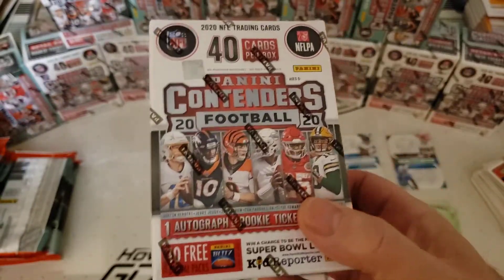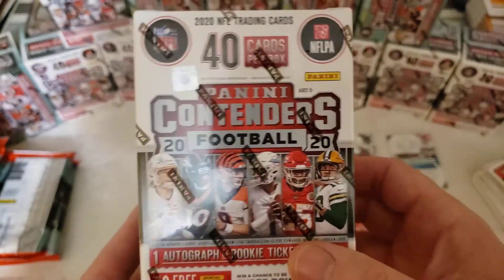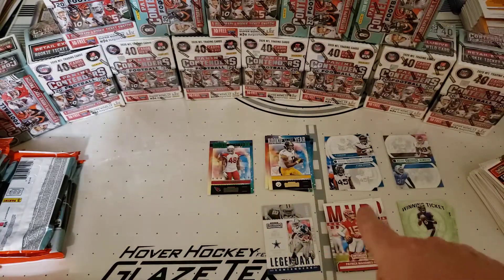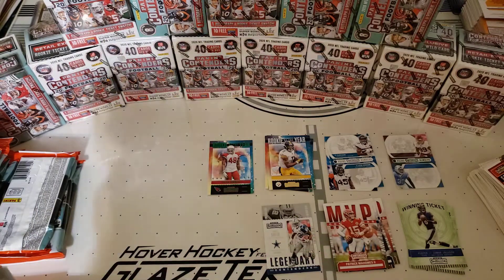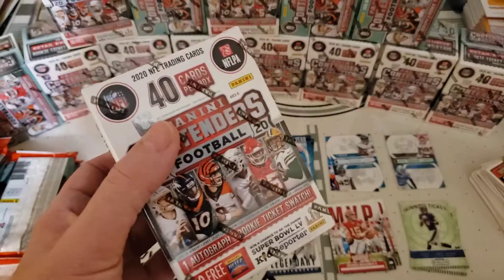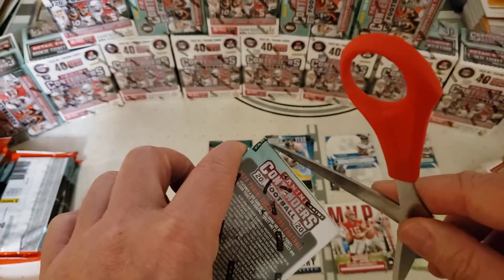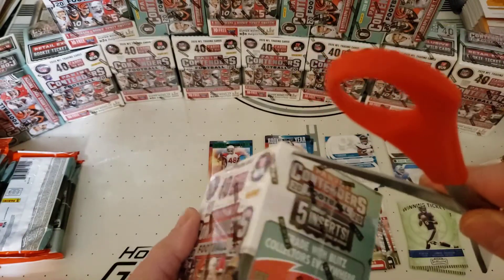All right guys, this might be the last blaster I open of these. I'll have to count them up, see what I got left numbers-wise, what I can sell to fund the hobby. Just did some fat packs right here. Got a chase Clay Pool - didn't have that. The only thing I really would like to pull out of these, because this is probably the last football stuff I'm going to get for last year's, is a Tua. I don't have a Tua, and I can't think of any other rookies that I really don't have at this point.